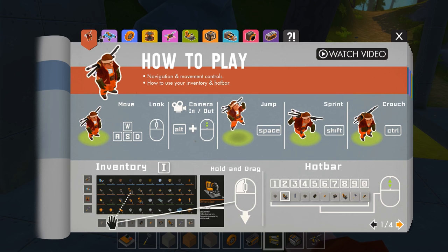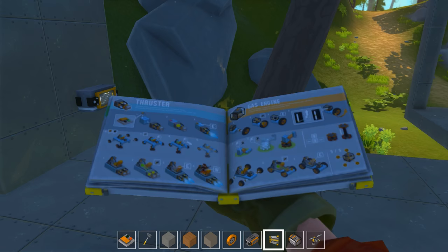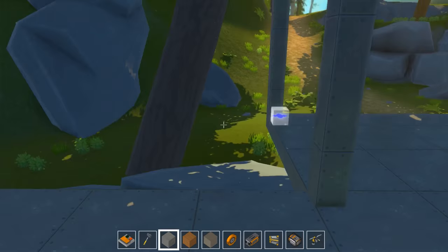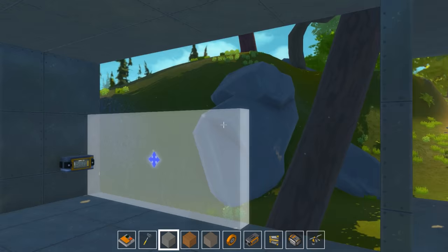Basically you can learn how to play just by reading the Mechanic's Handbook. It does look difficult and complicated, but trust me, it's probably only like that for the first few moments — together we will overcome this. So I'm just creating the walls; you can make big areas just by holding down the left mouse button, and pressing Q will change the rotation.